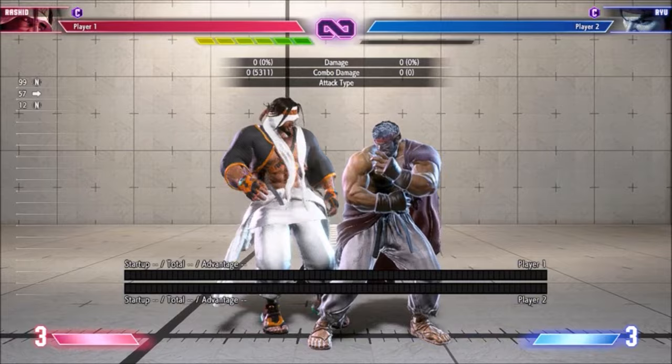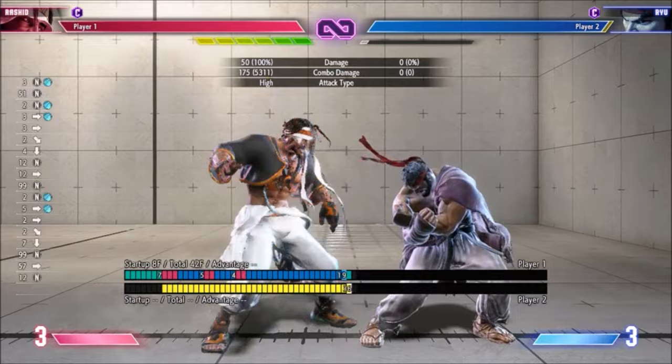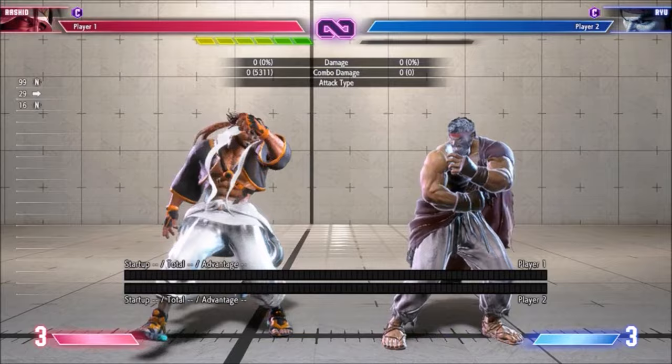Rashid's most obvious burnout abuse is Light Mixer, which is plus 1 on block on a burnout opponent. You can't truly spam it because it generates pushback, but it's very easy and brainless to get some kind of chip sequence going. Towards medium punch is another advancing attack which becomes plus on block, and same for towards heavy kick.